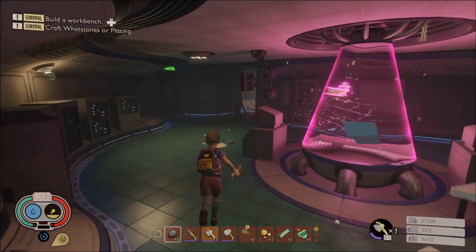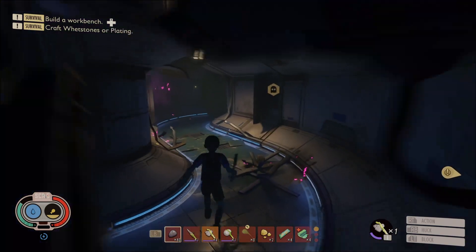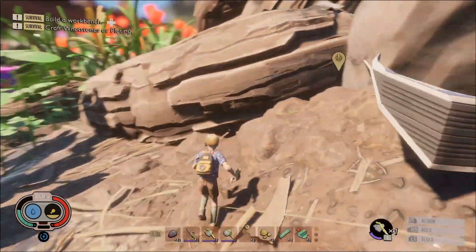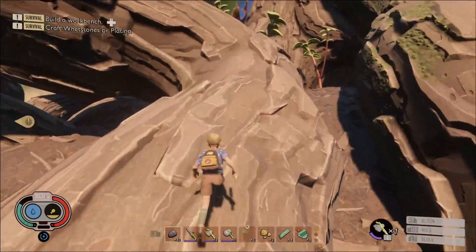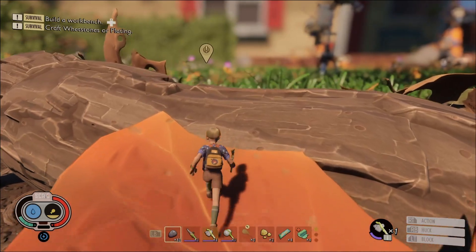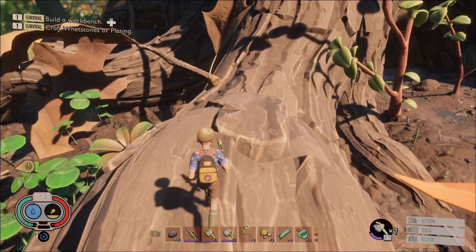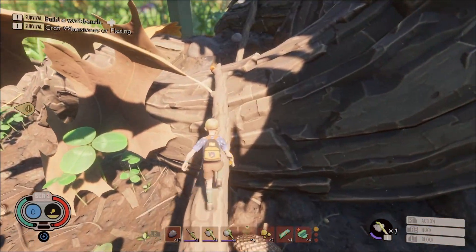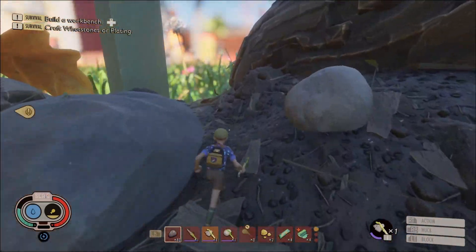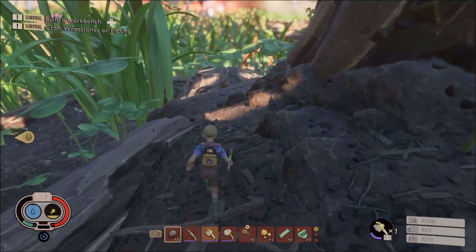Anyways, welcome back to Grounded - really excited to be back in this game. So, first episode we went ahead and did the tutorial pretty much. We're here at the Oak Lab, that's where we ended up last episode. Today we are going to focus on base location. I'm not really sure where exactly - I think I might want to put a base location kind of near the bath scale. I talked about it in the last episode - the bath scale is our centralized point, we know where it is at all times. We have the three lasers pointing at it.